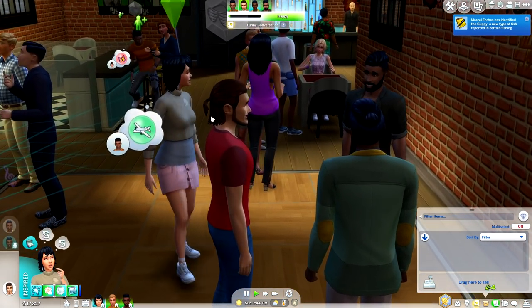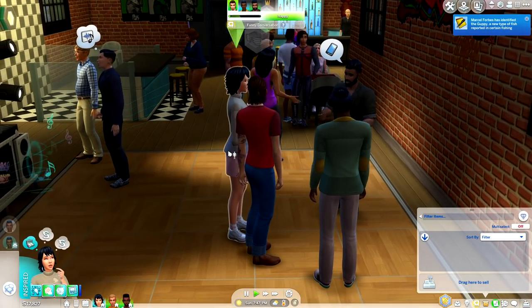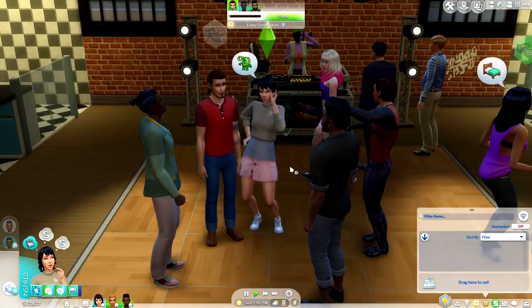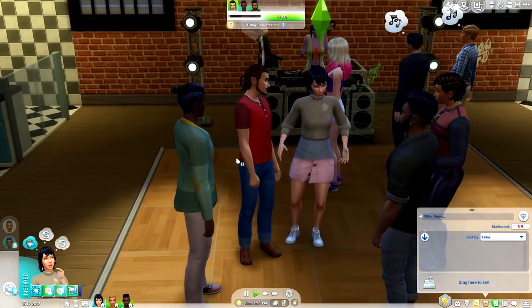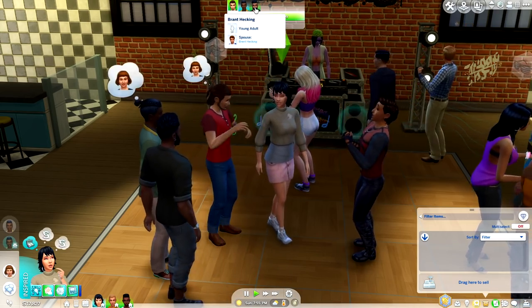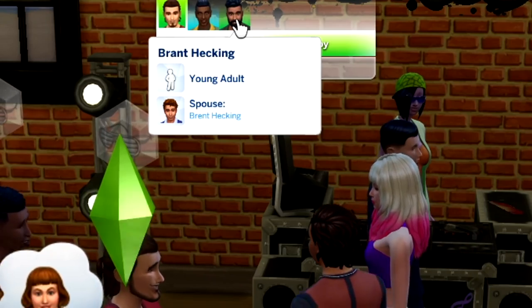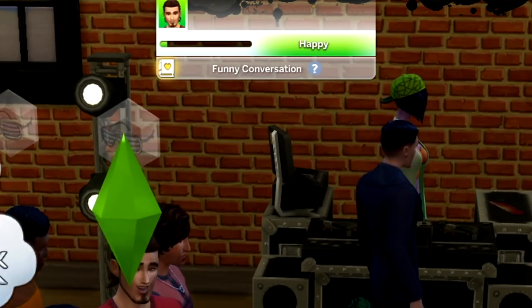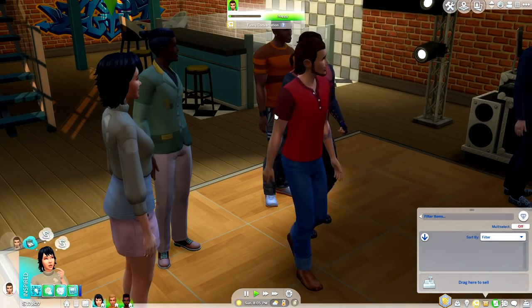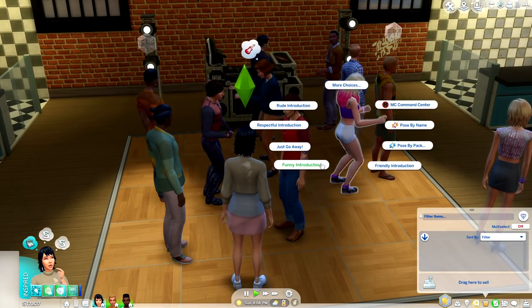It honestly ruins the meal because then your sims are playing a game of charades — you're trying to pull them over from standing at the other sim's table and it's just a whole freaking debacle. Obviously that isn't this situation, but as you guys can see we do have a few different sims in the timeline, and if I wanted to remove them at any given moment all I have to do is right-click the sim, and now we're having a conversation with the sim we really wanted.